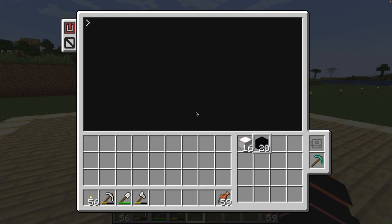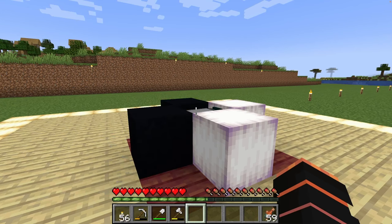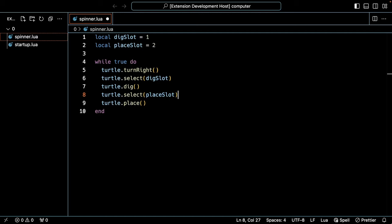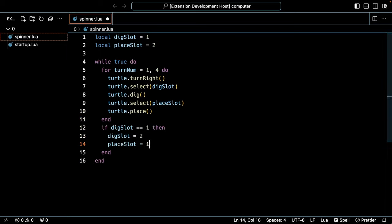Starting the script, we see this will work the first time through because we already have the frog lights down. But after that, it will only dig and place the concrete blocks because we're not updating the slot variables. Our next step is to count the number of turns the bot's made. Once it's done four, we want to flip the slot so the concrete slot is selected during the dig and the frog light slot is selected during the place.